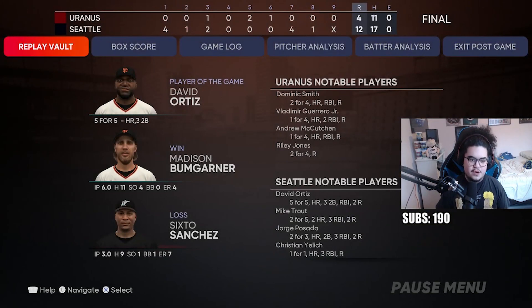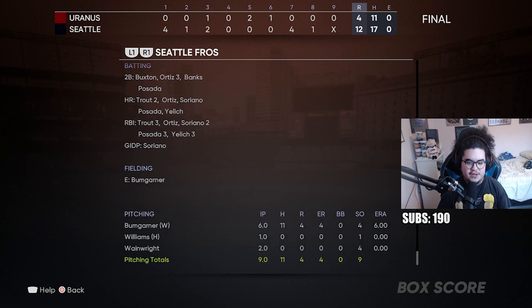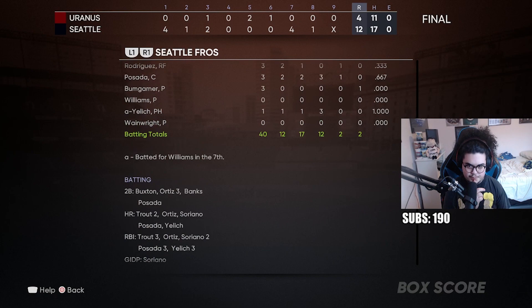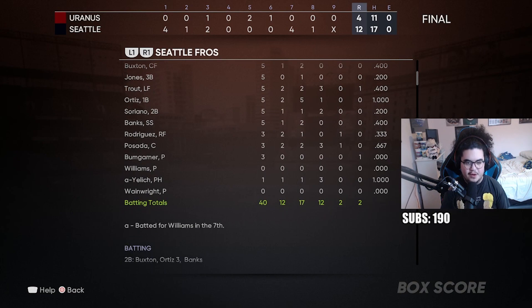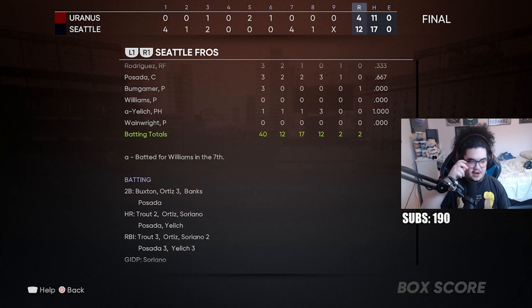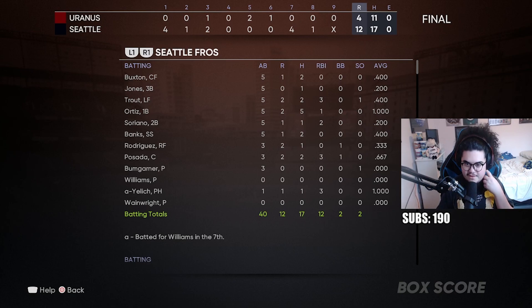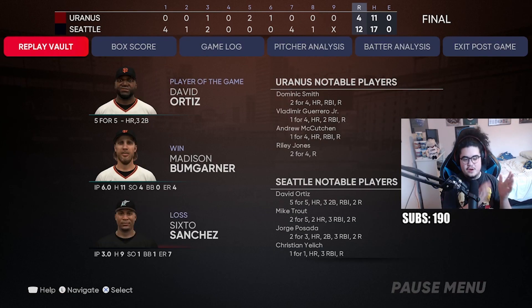In Madison Bumgarner's debut he goes six innings, gives up a lot of hits - probably six or seven solidly hit balls. He gave up four runs including a two-run homer which was kind of my fault from a mis-located sweeping curve, and the other was a Dominic Smith homer that was well hit. We had four strikeouts with Mad Bum. Offensively: homers from Trout, Ortiz, Soriano, Posada, and Yelly with a three-run bomb off the bench. Big Papi went five for five.